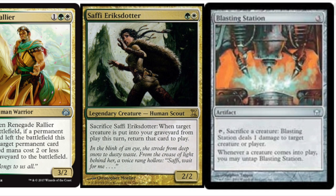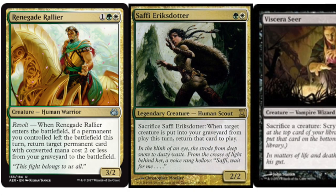What I like about it is it's already in the colors I would be playing — it's in white. This particular version of the combo is nice because it's in green and white, meaning it's two colors and then the artifact. It does take a little work, but each card on its own is a strong card. That's what I like about certain combo decks: there's no weakness, because the Rallier or Saffi by themselves are good cards.